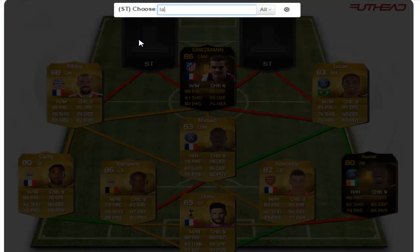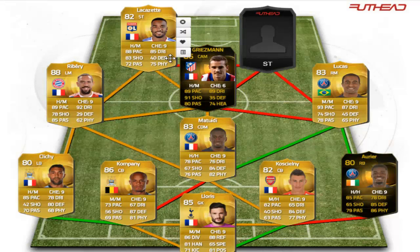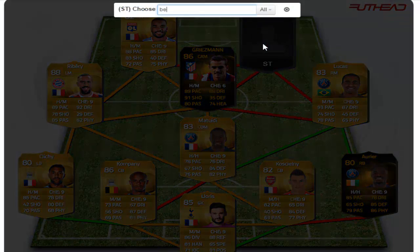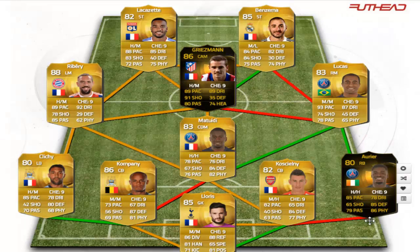The first of the strikers is going to be Lacazette — his upgraded 82 card. If you have more coins you could easily use one of his two in-forms. He has 88 pace, 83 shooting, 72 passing, and 85 dribbling — really nice. Finishing off the team we have Karim Benzema, a very nice card with some incredible stats.